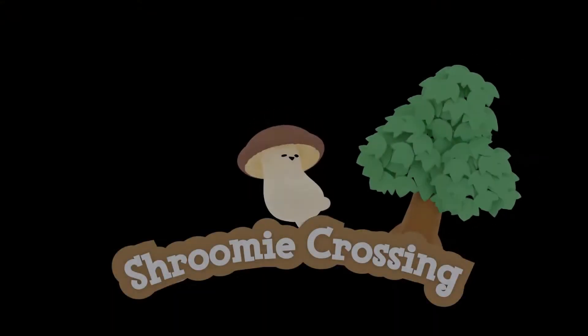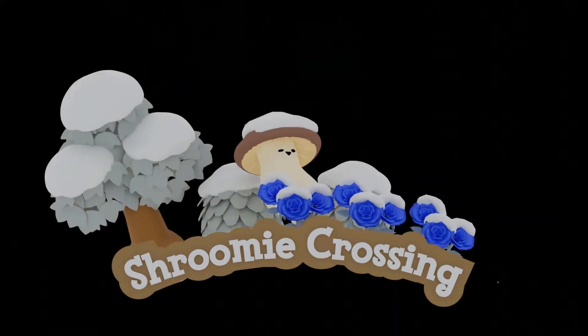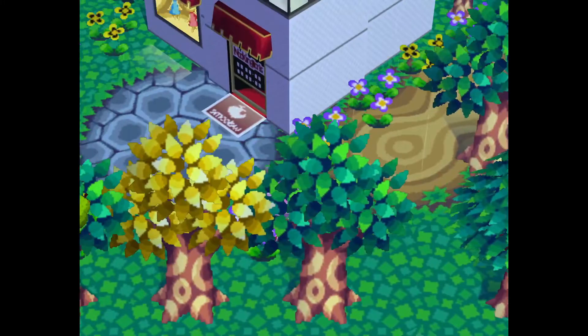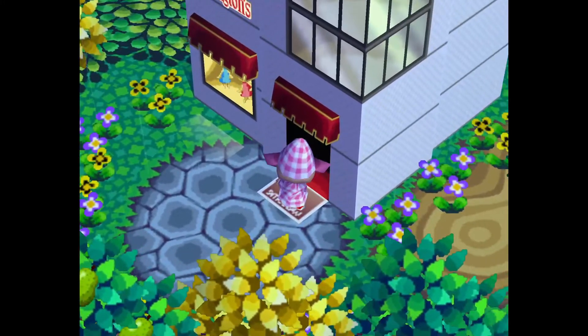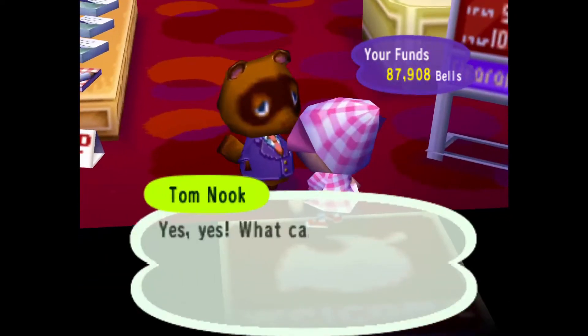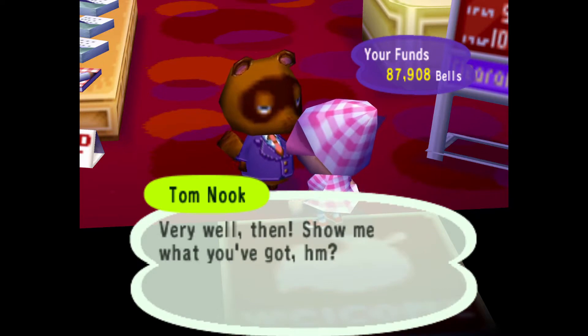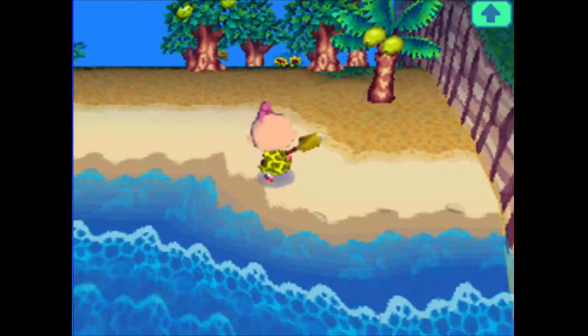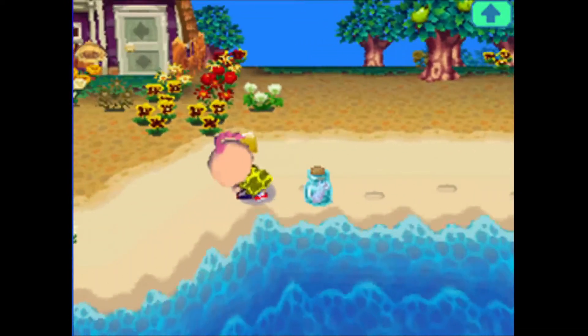Last week I covered every way to spend bells in every Animal Crossing, but now it's time for the other side of that coin — every way to make bells in every single Animal Crossing. And to absolutely no one's surprise, the number one way to make bells across every Animal Crossing is to sell junk to Tom Nook. He'll accept almost anything; of course some things are more profitable than others. In my case as a tyke, selling shells was one of my favorite things — they respawn frequently and they're easy to pick up.